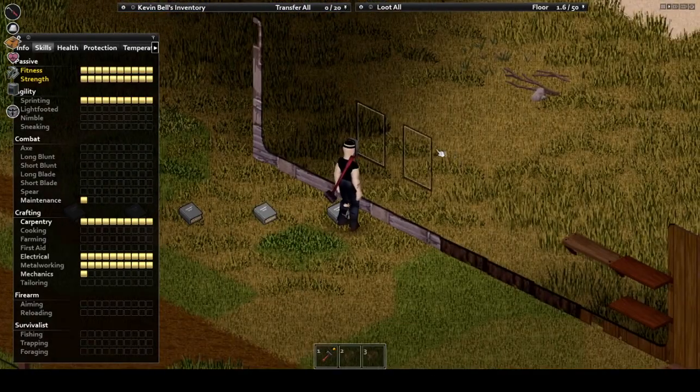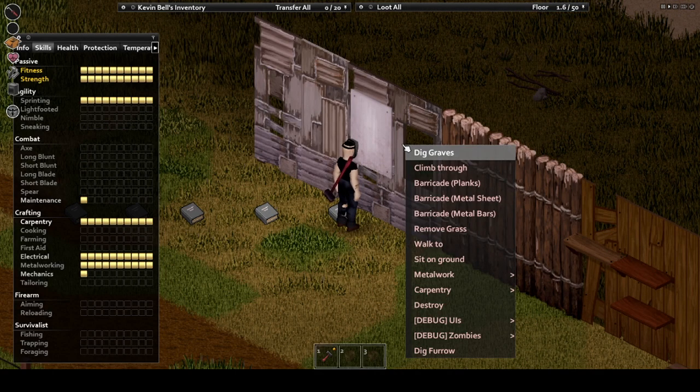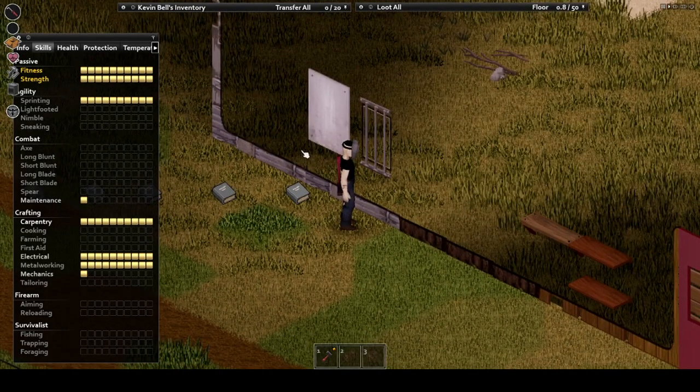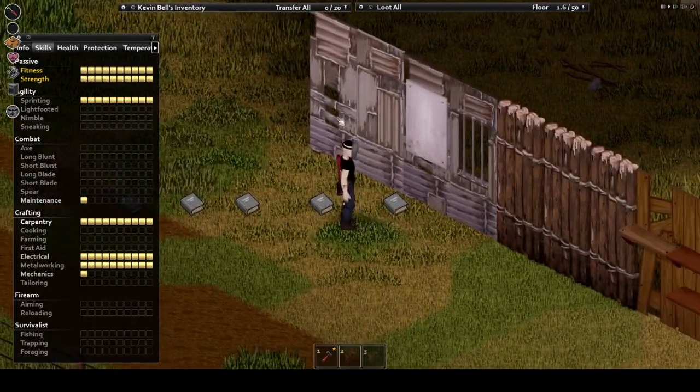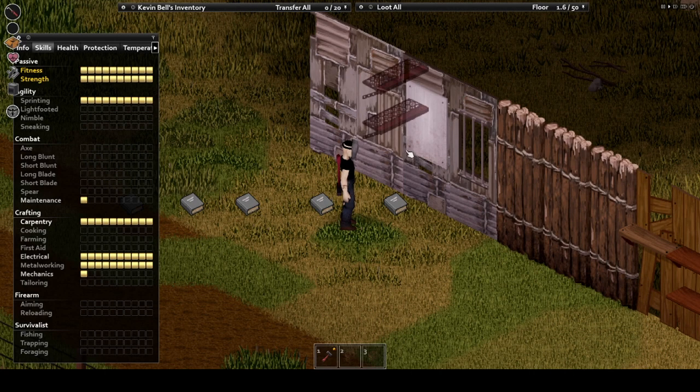Another downside of metalworking is that it requires level eight to fully utilize the high-end wall, and given there is no show that boosts metalworking, you can't earn easy levels like with carpentry. There is also overall less content to make — you've got a few containers, with the metal crate holding an additional 30 pounds over the wooden counterpart. Metal sheets can barricade windows or be built into various other objects. A large variety of things can also be scrapped for metal, such as broken car racks, cabinets, lockers, and fences — anything logically made of metal can usually be scrapped down.